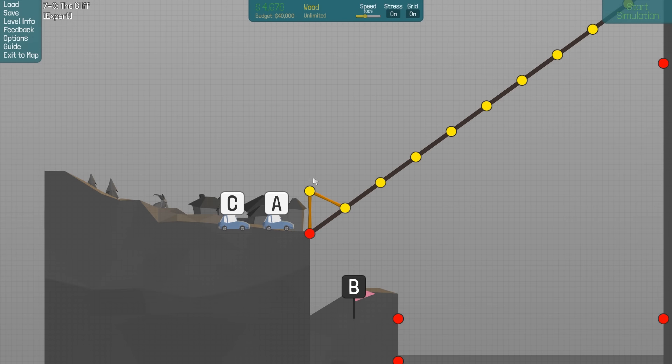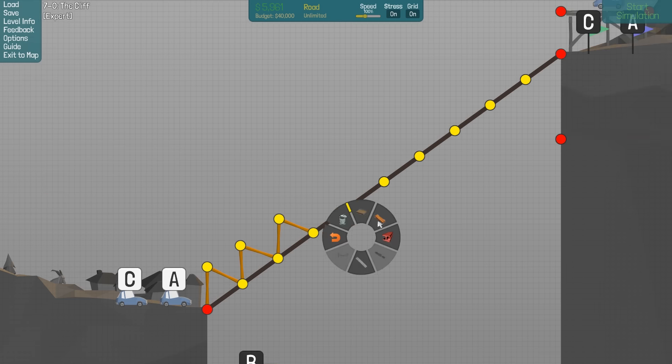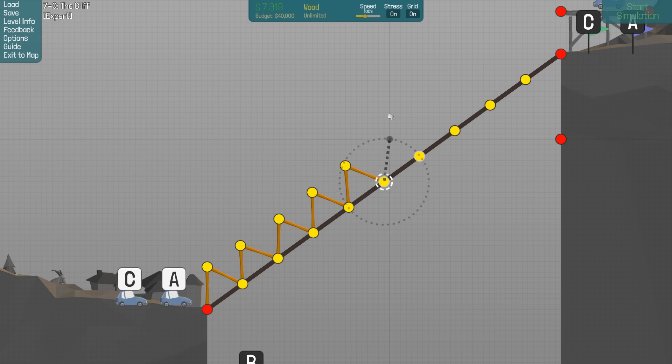Can I copy this now? No. Let's just build normal triangles like this, place back the road. The budget is pretty low on this level — that's why I'm building with wood instead of steel.